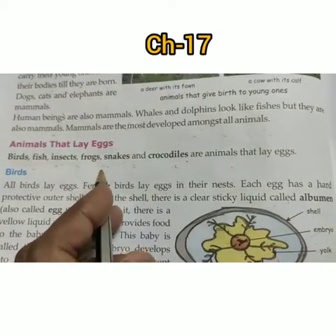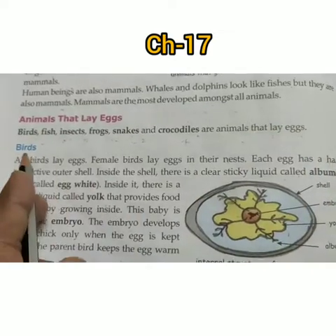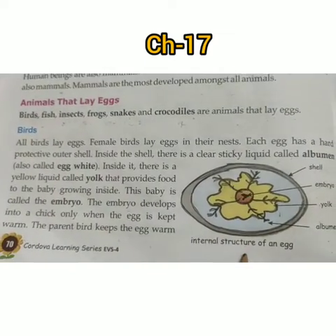The animals that lay eggs include birds, fish, insects, foxes, snakes, and crocodiles. Let us look at the internal structure of an egg.